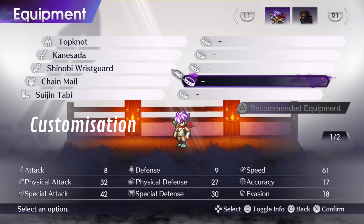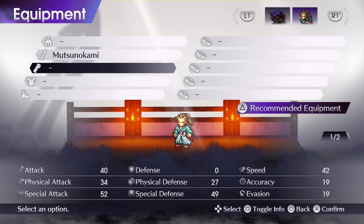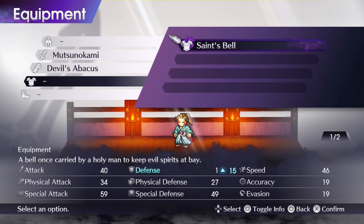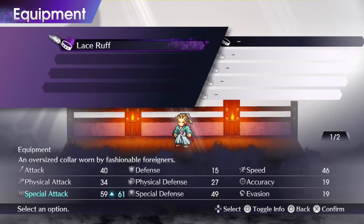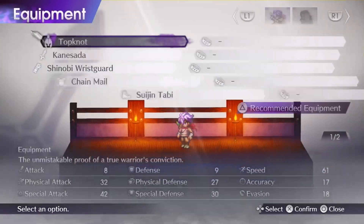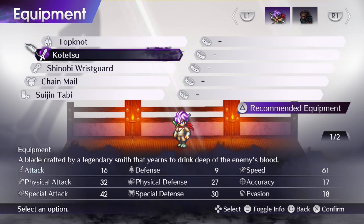Customization. Being a JRPG, you can equip new weapons, armor, and accessories as you progress. You get new loot from exploring, discovering chests, and from battles too. As you level up, you'll unlock new abilities, and there is no need to switch up skills as they will be ready to use in the skills menu in your next battle.